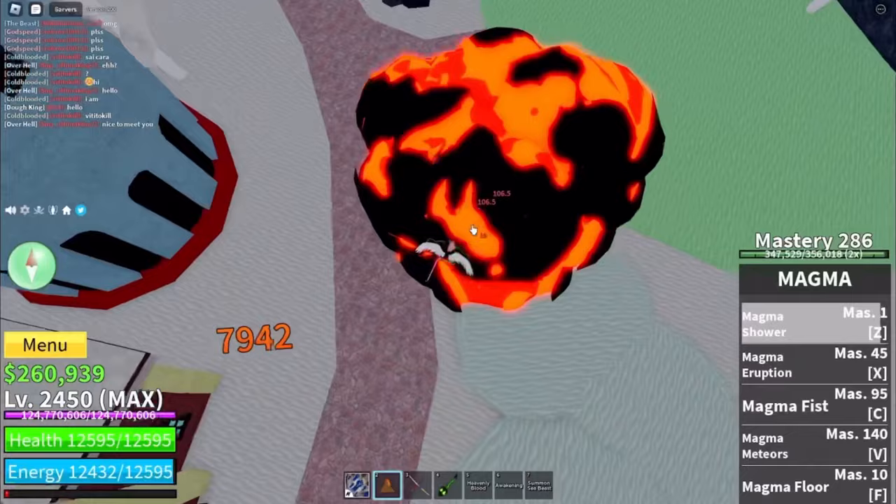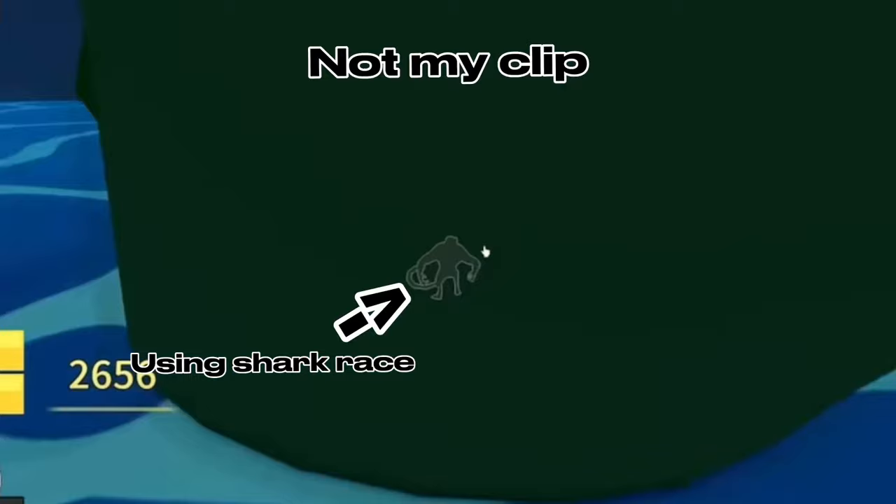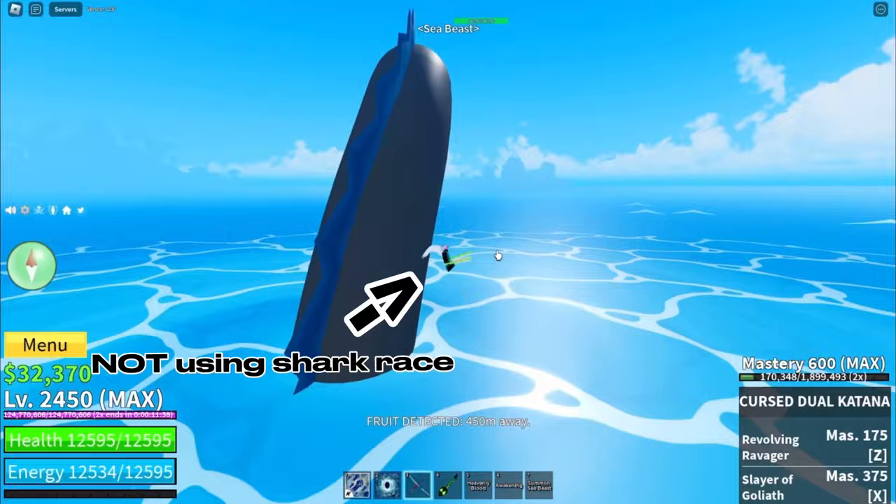The fourth tip is the best way to do sea beast raids. That'll be with the shark race because with that race you can be in the sea without taking any damage from the water. If you don't have the shark race, you're gonna be more focused on not touching the water than actually fighting the sea beast.